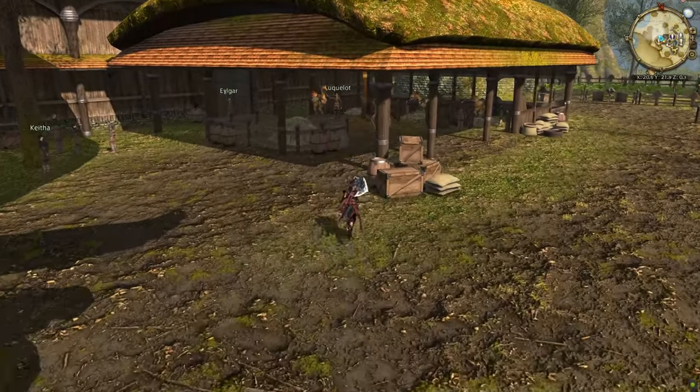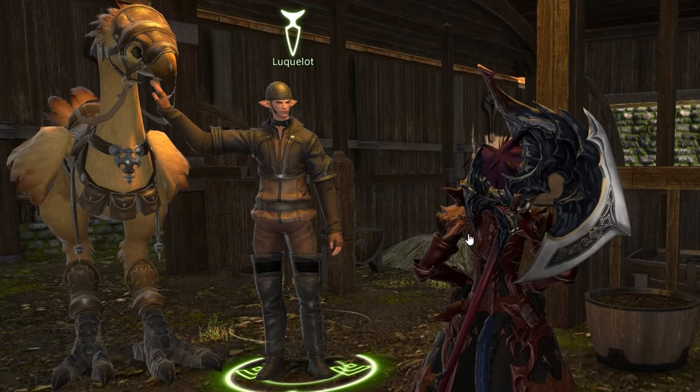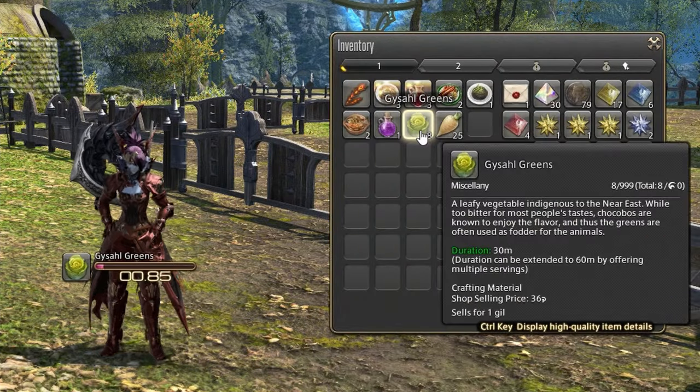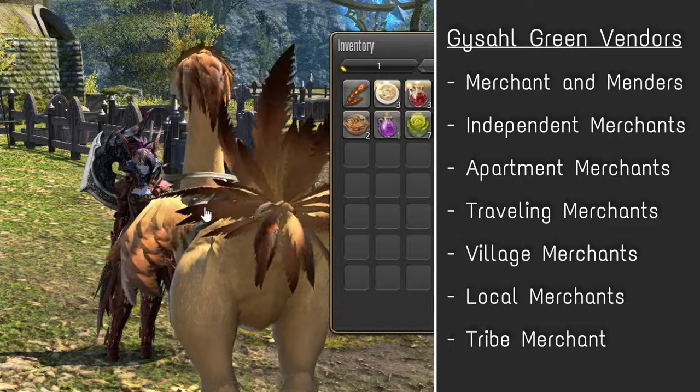This will send you to the NPC Luclo at Bent Branch Meadows in Central Shroud, who will teach you the basics of using a Chocobo companion. He'll ask you to pick some Gizzle Greens nearby, as these are what you'll be using to summon your companion going forwards. You can also buy these from various vendors — on screen are just a few of the common ones.